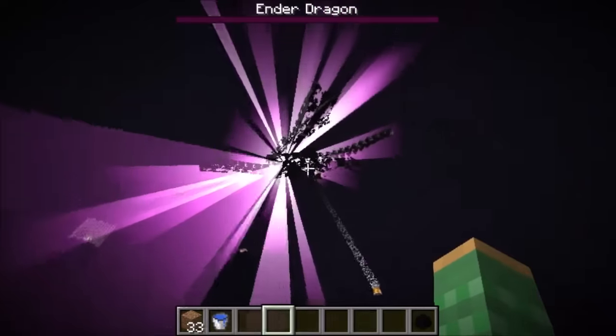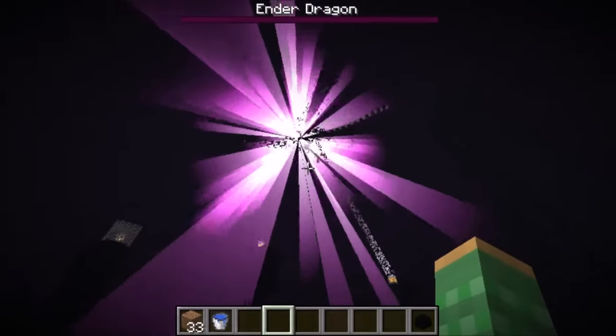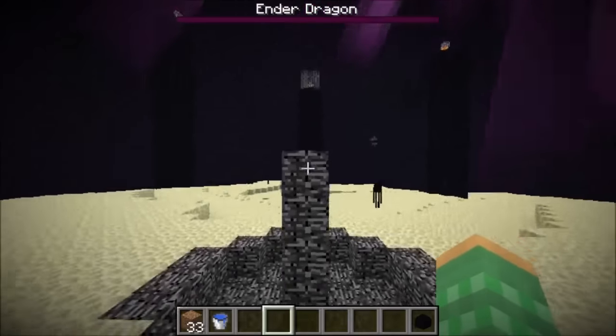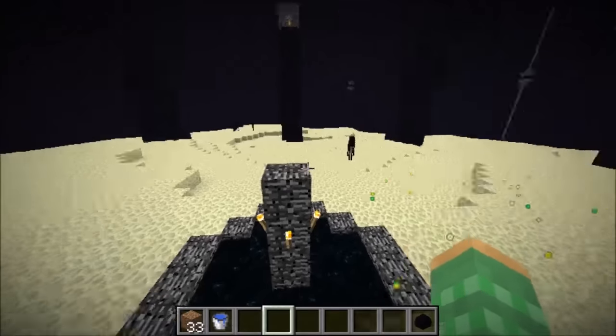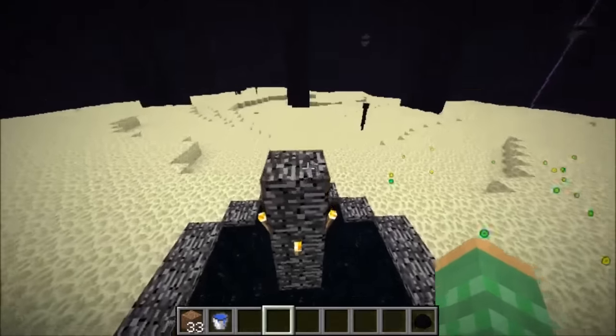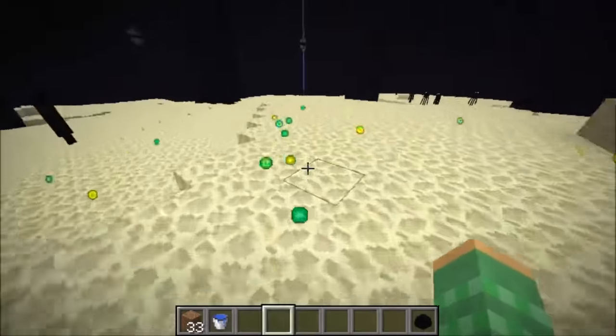So what you want to do first is to kill off any dragon that you have on the island. If this is your first dragon, it will give you a dragon egg up above this pillar here, but if this is just a normal dragon after the first dragon, then you'll get no dragon egg, and then you'll just get some XP from the dragon.